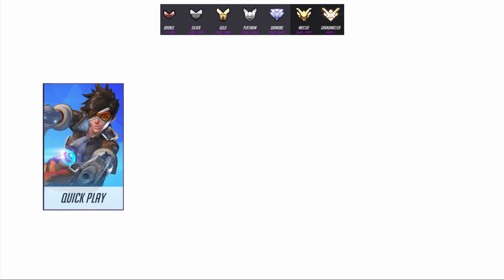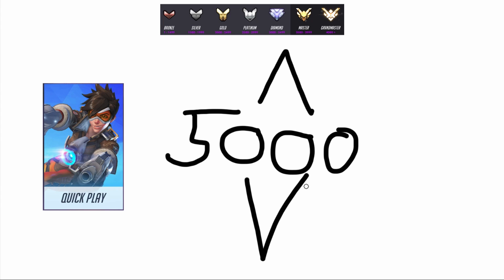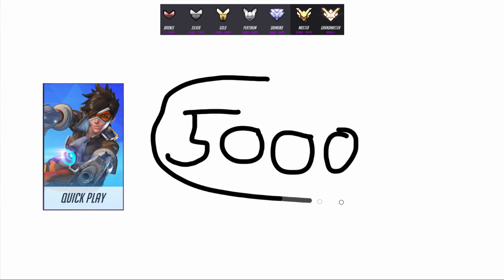When you first make a brand new account you're level one, and you have to play quick play up to level 25 because you can't play competitive until then. Everybody who makes a new Overwatch account is assigned some random starting MMR value — let's call it 5,000. This is different from your skill rating, which is why I'm using a different number. That 5,000 is your hidden MMR when you first start playing. This is your quick play MMR, because quick play does have its own matchmaking system. Maybe your first five to ten matches have accelerated MMR gains, but in general, when you win your MMR goes up, and when you lose your MMR goes down.